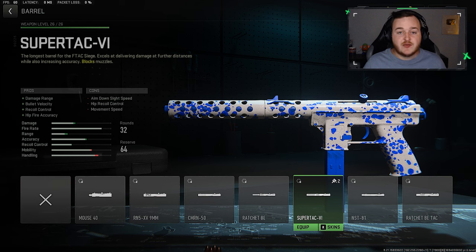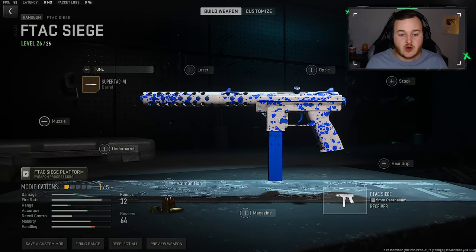It gives you the most damage range, bullet velocity, recoil control, and hipfire accuracy. Your bullets are traveling faster, your target is hit faster, they're traveling further, and the bullets are stronger at those longer ranges. It's just a great attachment for your first slot, so make sure to go ahead and add this on.